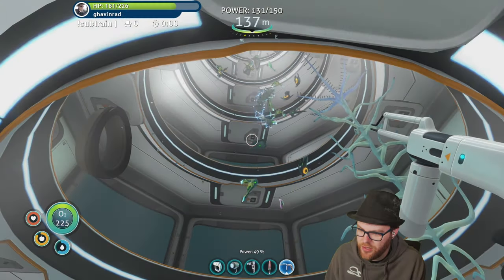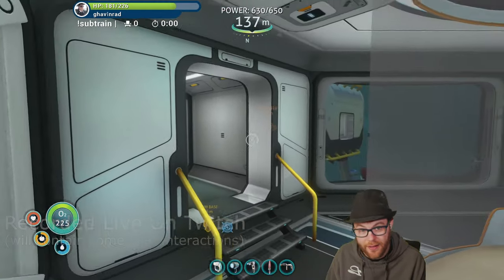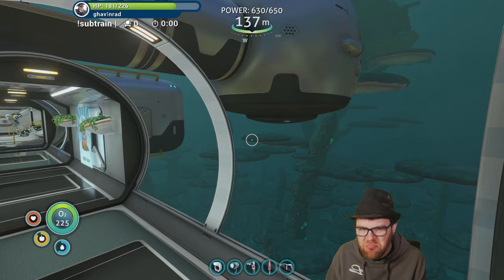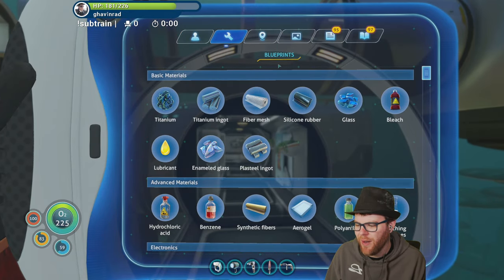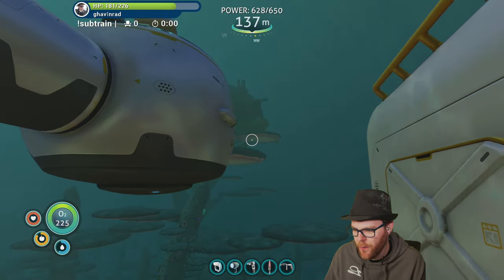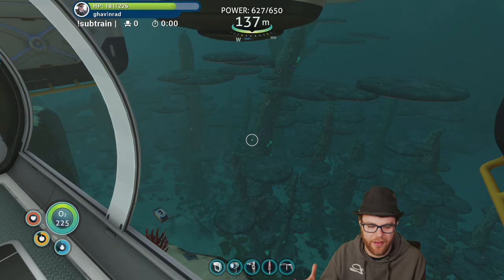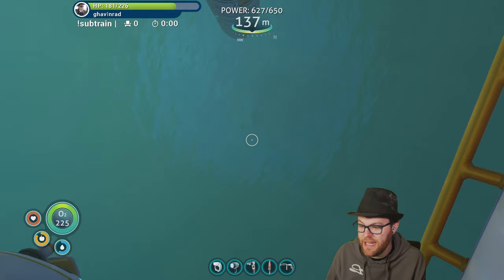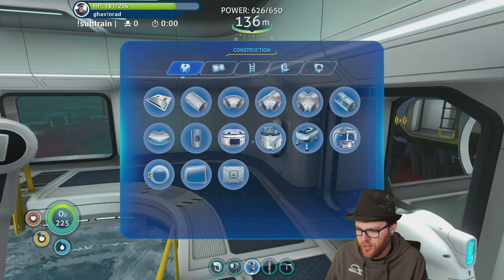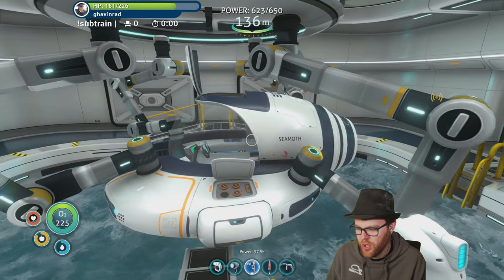Welcome back to Subnautica! We kind of finished the story already — we helped the sea emperor, the big leviathan, cured the sickness, and the gun is off so we can leave now. But in order to leave we need a rocket, so the goal now is to build the rocket.